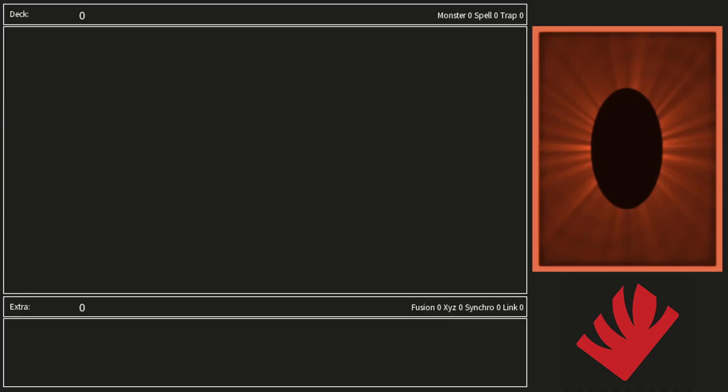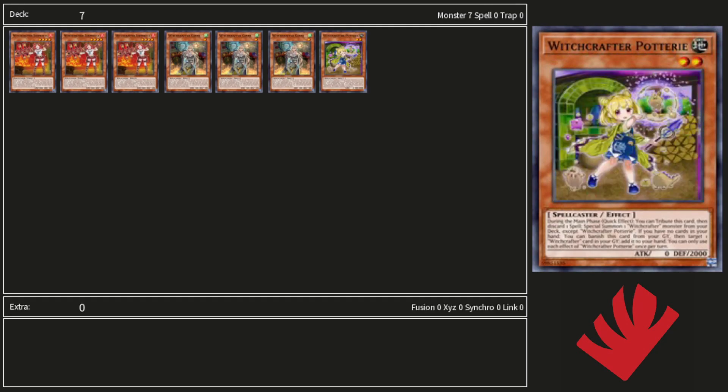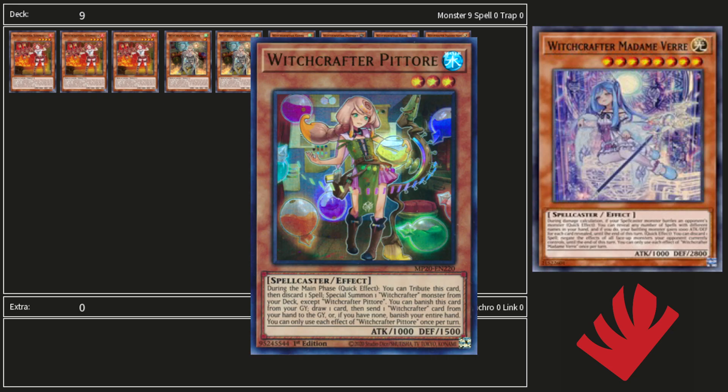For our Witchcrafters, we are on 3 Shmiata and 3 Geni for our main starters and extenders. One Poteri for some utility, along with one Hind and one Madam Barrett for our main deck disruption. I think this number runs out pretty well for the deck, but I would also consider Pitore if you wanted to up the count.